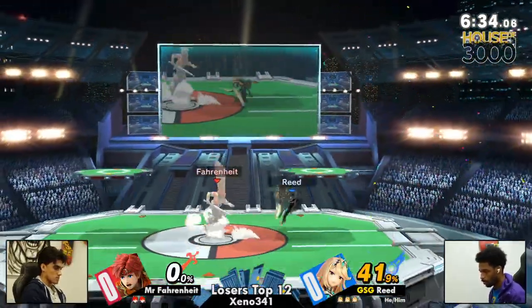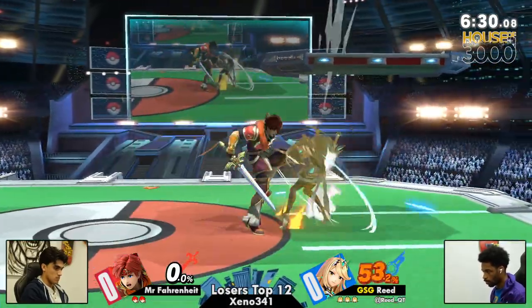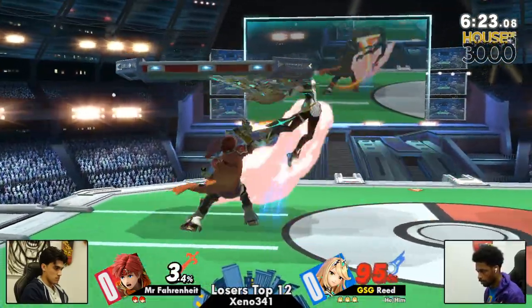But so is that spike! Good gracious. You know who's higher on the tier list? Pyra and Mythra. That was crazy — a crazy spike coming out from Reed to call out Fahrenheit's recovery, which could be super hard to do for Roy.